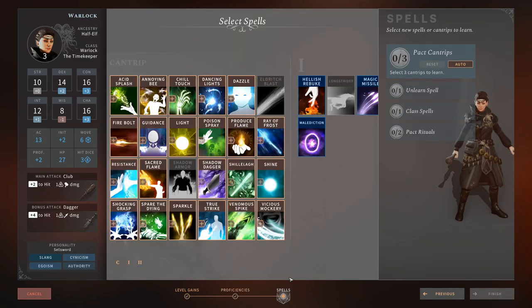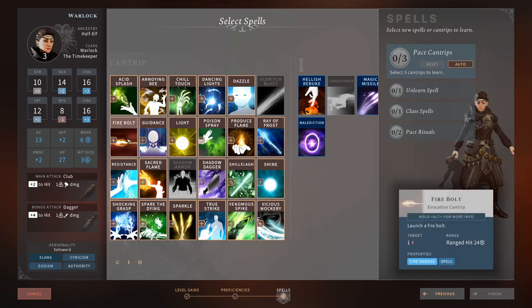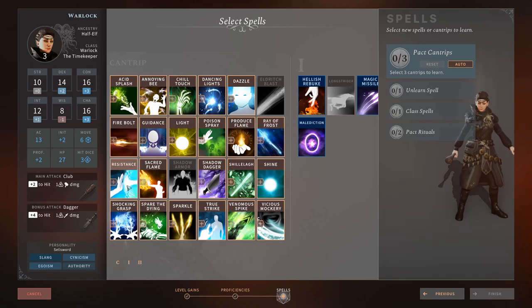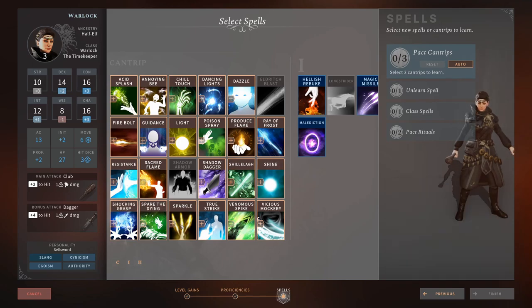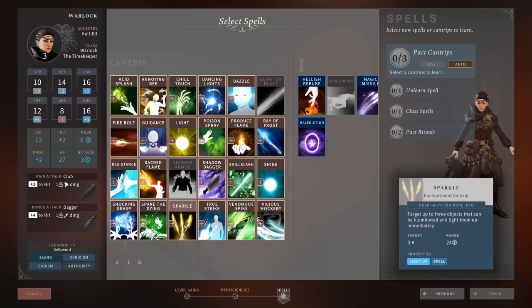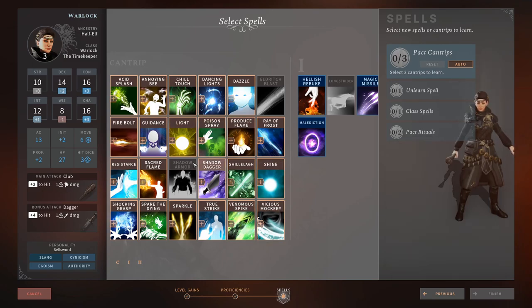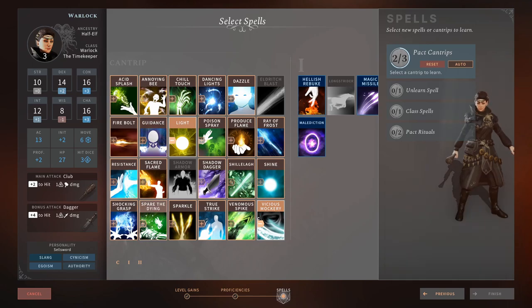Over to spells and pact cantrips, here are the ratings: Acid Splash 1/5, Annoying Bee 1/5, Chill Touch 1/5, Dancing Lights 2/5, Dazzle 0/5, Eldritch Blast 5/5, Fire Bolt 1/5, Guidance 4/5 (5/5 if you don't have a Cleric), Light 5/5, Poison Spray 1/5, Produce Flame 1/5, Ray of Frost 1/5, Resistance 1/5, Sacred Flame 0/5, Shadow Armor 3/5, Shadow Dagger 2/5, Shocking Grasp 3/5, Spare the Dying 4/5, Sparkle 3/5 on Lost Valley DLC and 4/5 on the main campaign, True Strike 0/5, Vicious Mockery 4/5. The ones we're taking are Vicious Mockery, Light, and Guidance (since we're pretending we don't have a Cleric). If we did have a Cleric, we'd take Spare the Dying instead.